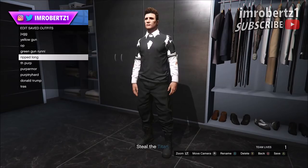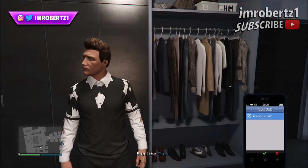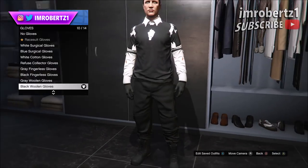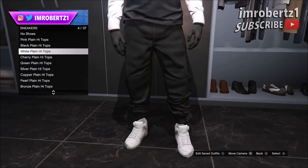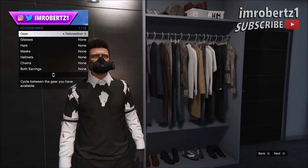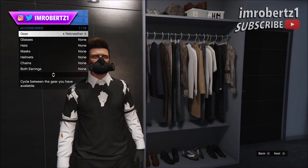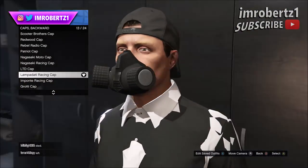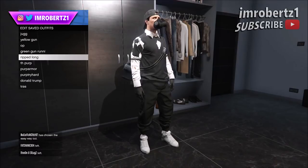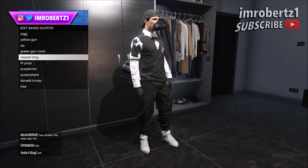Now save the outfit, pull up your phone, and quit the mission. When you load online, go to your wardrobe and pick the black woolen gloves. Now go to Sneakers and pick the white plain high top. Then hold down select, go to Style, Accessories, Gear, and pick the rebreather. Now go to Hats, Caps Backwards, and pick the Lapidati racing cap. To complete the outfit, do the duffel bag glitch — I'll have a link in the description. Save the outfit and you're done.